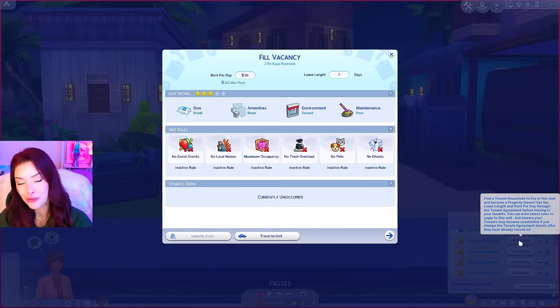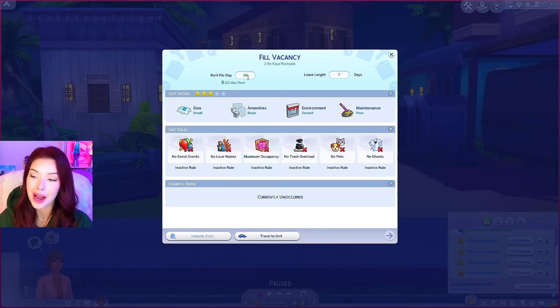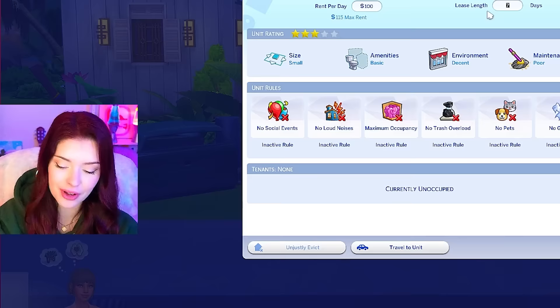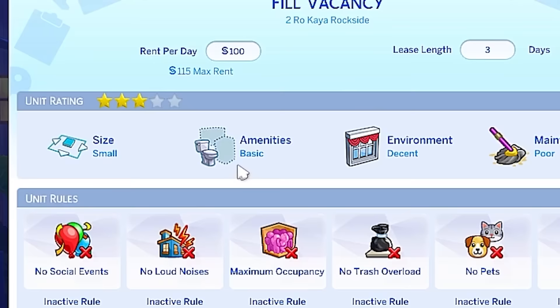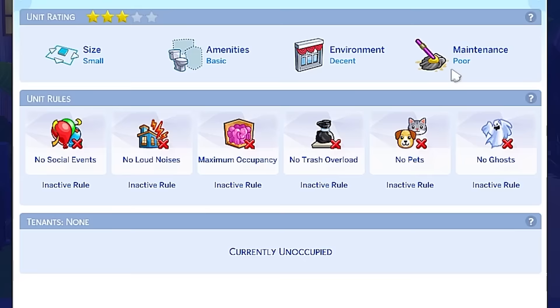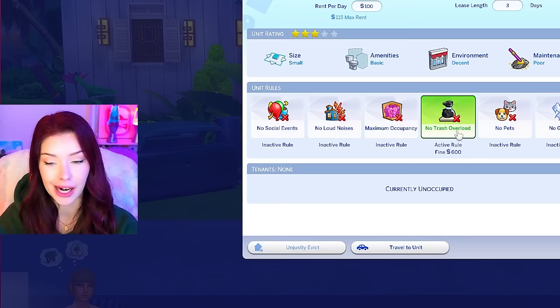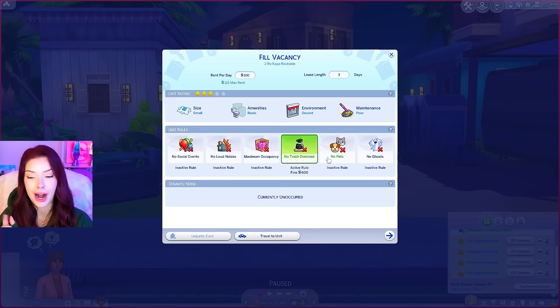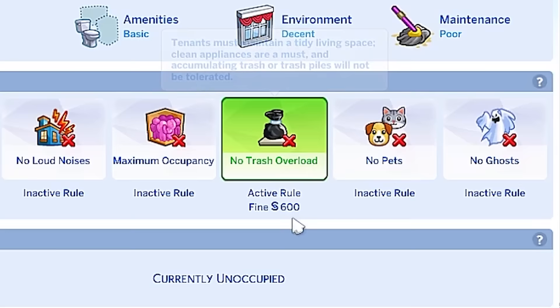Let's go ahead and fill the vacancies. The max amount of rent I can set is 115 simoleons, so I'm going to try and get as close to that as possible — let's do a hundred. Lease length, let's do three days. Amenities are basic, small in size. The environment is decent, but maintenance here is pretty poor. Maybe we should do no trash overload — I feel that's reasonable. If they leave trash, we're going to fine them 600 simoleons.